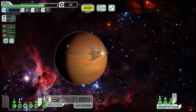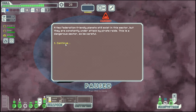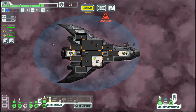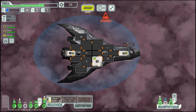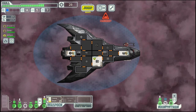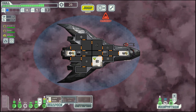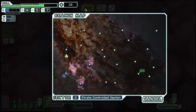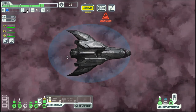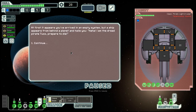Hello boys and girls and welcome back to episode 2 of season 29 of my FTL series. We had a good first sector — we managed to get our shield and the power for it. We even got a weapon, a missile, which I don't find particularly useful, but we can sell it eventually.